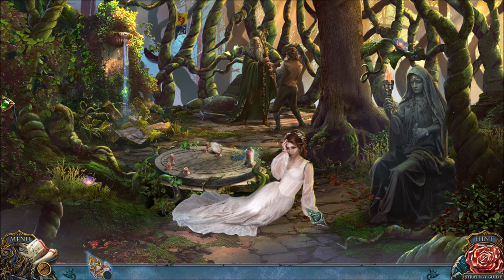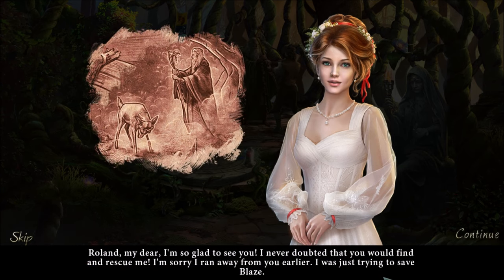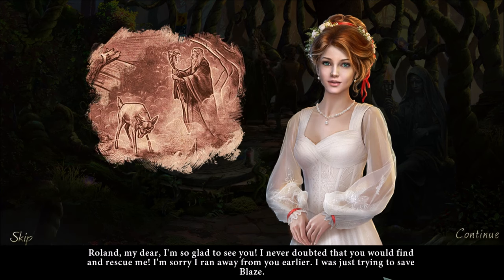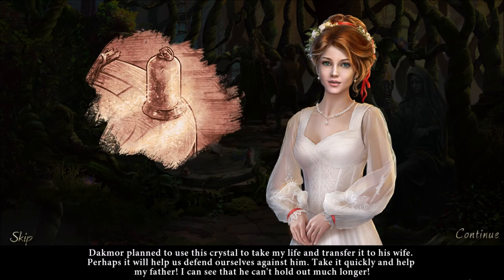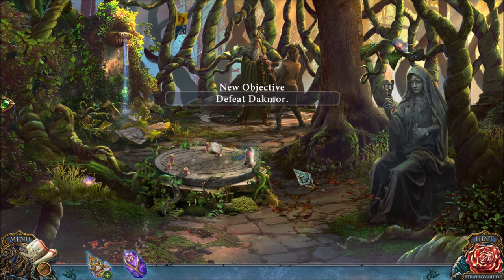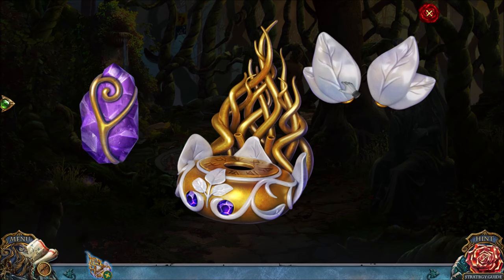Ruby, my beloved, are you okay? Say something. Roland, my dear, I'm so glad to see you. I never doubted that you would find and rescue me. I'm sorry I ran away from you earlier — I was just trying to save Blaze. Docmore planned to use this crystal to take my life and transfer it to his wife. Perhaps it will help us defend ourselves against him. Take it quickly and help my father — I can see that he can't hold out much longer. I will help him — I'll help my father-in-law, who was a werewolf, and I didn't know anything about him until earlier today.